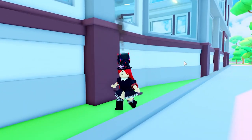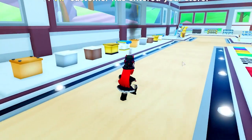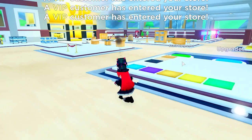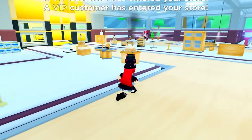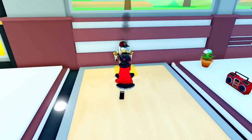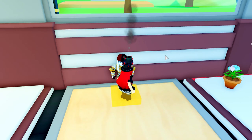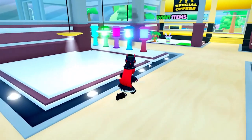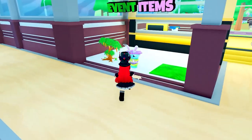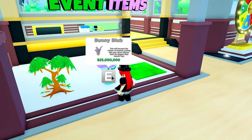The second quest should be right around here in the store — this little guy over here. Let's talk to him. We need a hundred bunnies to visit the store. I know that with the event items you can actually increase the bunny rate with this thing, which is really nice.